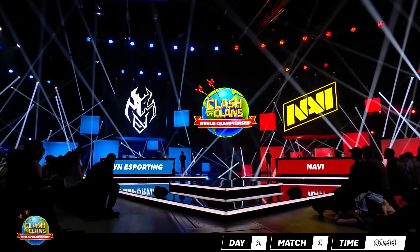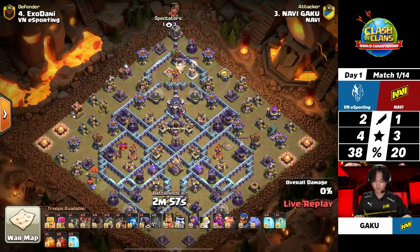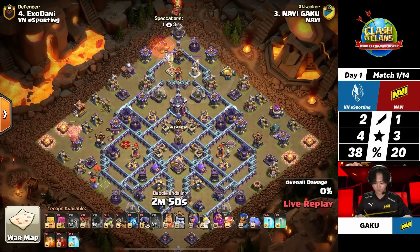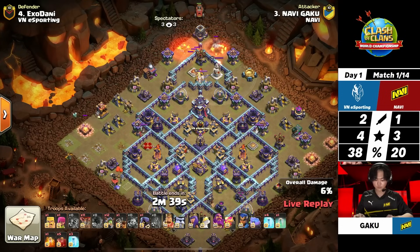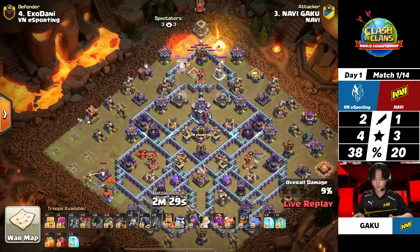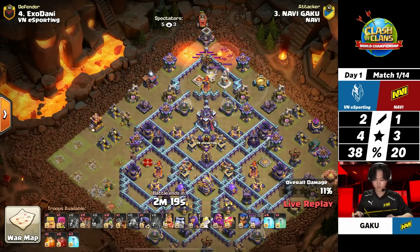It's not the three star they needed to show they are still in this. Gaku is looking to lead it off as the captain of Navi, coming in with a bunch of mass inferno dragons — 13 of them — with a dragon rider in the mix, using a couple of rocket balloons to help snipe that air defense, and yes it goes down. The flame flinger is slowly going to be used on the top side. You can use a barbarian up top by the flame flinger to test for Teslas in the area so it doesn't trigger as the flame flinger gets closer.